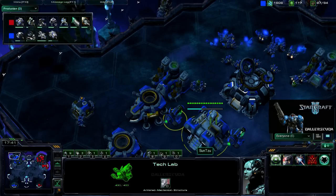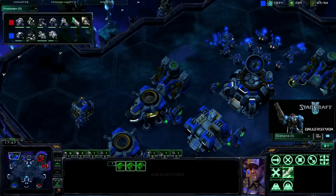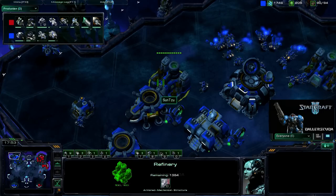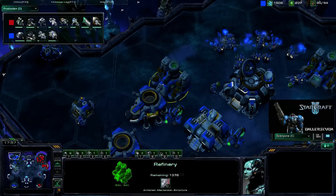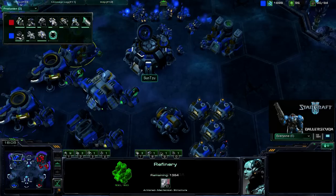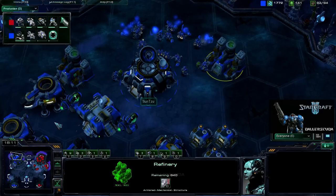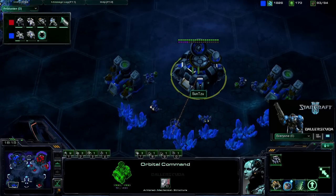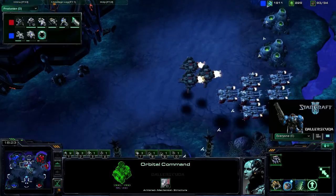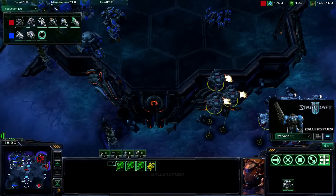He doesn't have enough gas for it because — how many do we have here? He's got four on this gas now, and just two on this. I assume that's a misclick because it looks like he does know you need three on each gas, but he didn't know which one he had three on and which he had two on. So here's a transfer coming down. Now he's researching cloak, but it's going to be too late because in comes the army, including Vikings.